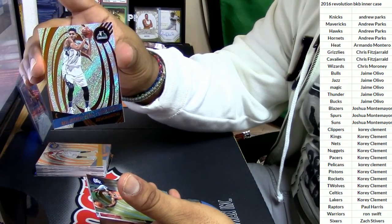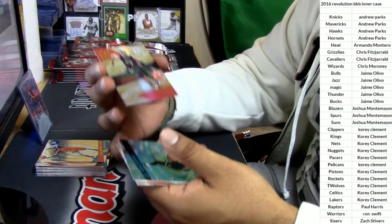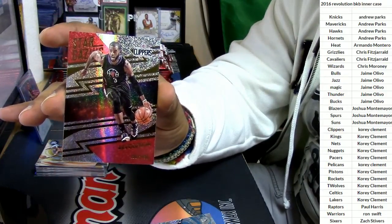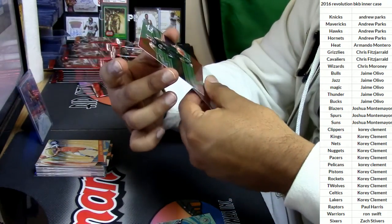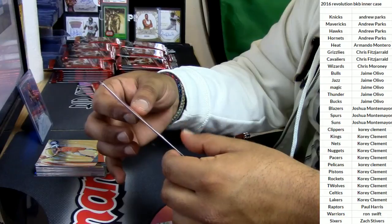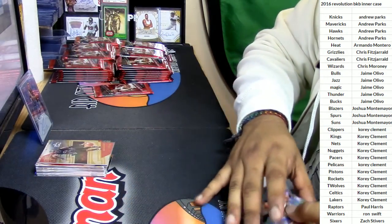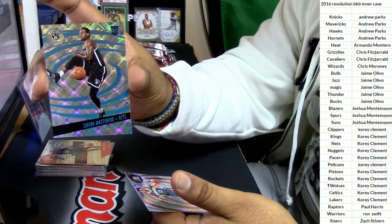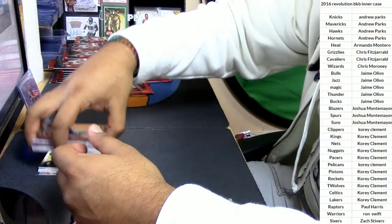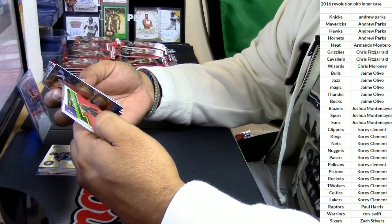Carl Anthony Towns for the Timberwolves, Russell Westbrook for the Thunder. This looks like one of those Galactic cards — Chris Paul for the Clippers. Look at that. I'm looking for the number — I think I just found the Galactic card. Yep, this is a Galactic card, not numbered, but it's very nice looking. Isaiah Whitehead for the Nets, Paul George for the Pacers. I don't see any numbers on here for any of these guys.